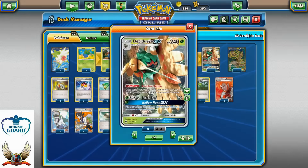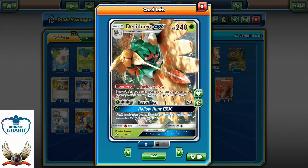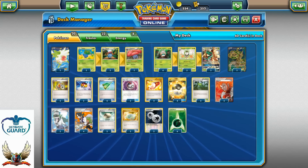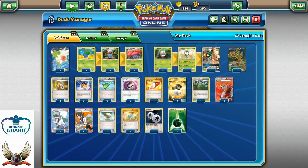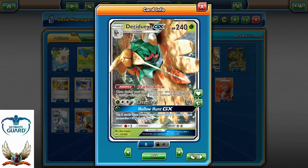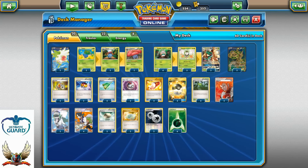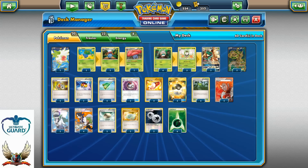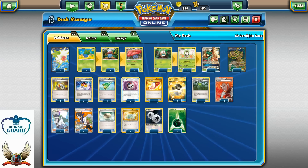With Decidueye GX's GX attack, Hollow Hunt GX, we can put 3 cards from our discard pile back into our hand — grabbing more Lysandres to buy more turns with Feeder Arrow. In theory, it works just perfect. In the real world, I'm not sure how it's going to work. This deck needs to be tested a lot.